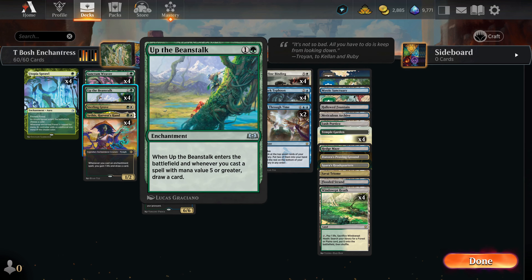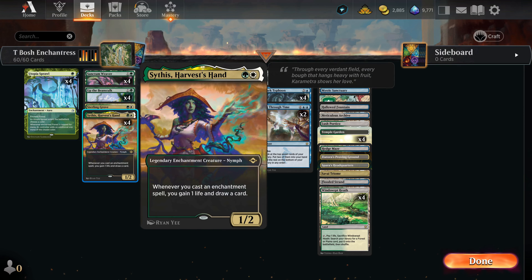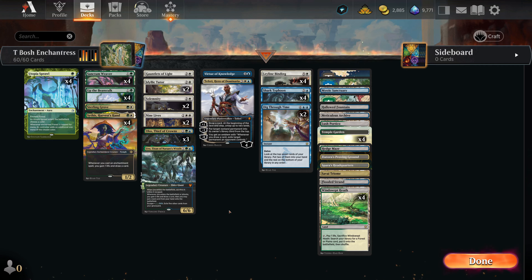Because Up the Beanstalk is not legendary like Sythis is, we have the potential to get more than one card on each spell we cast. With the amount of card draw from both Up the Beanstalk and Sythis, Lorien Revealed didn't really make sense — if we're drawing three to six cards off of one spell, it's excessive. I wanted to make sure card draw was spread out over all the turns rather than starting with a drought and then overdrawing to where we're discarding every turn.